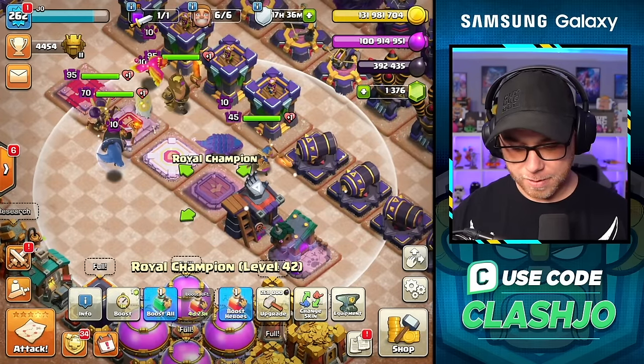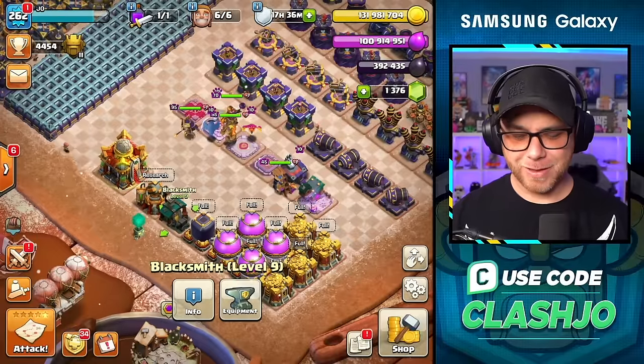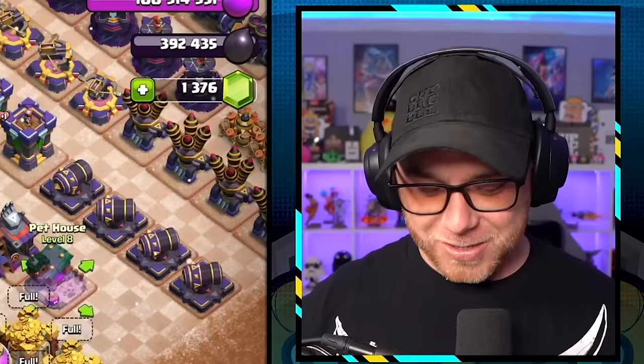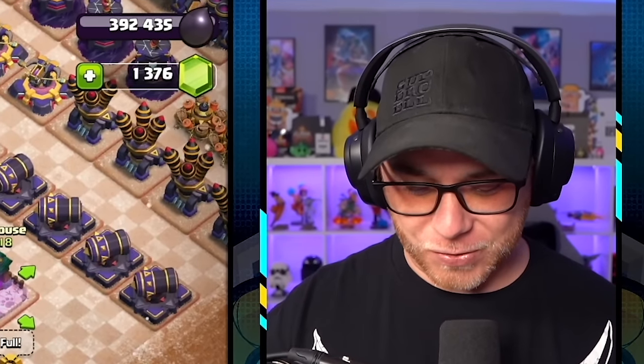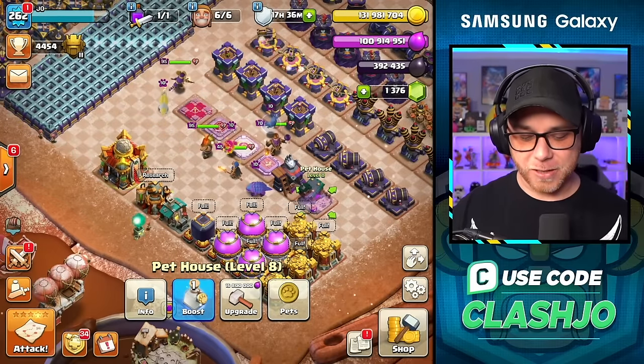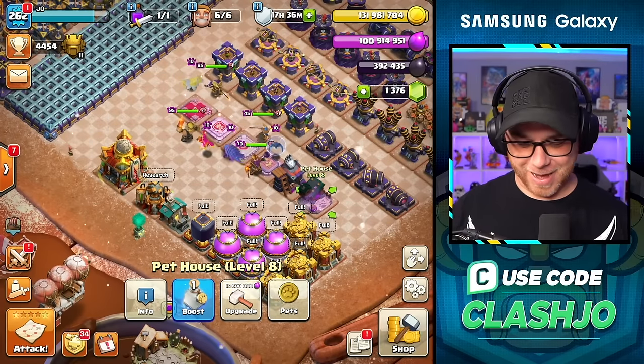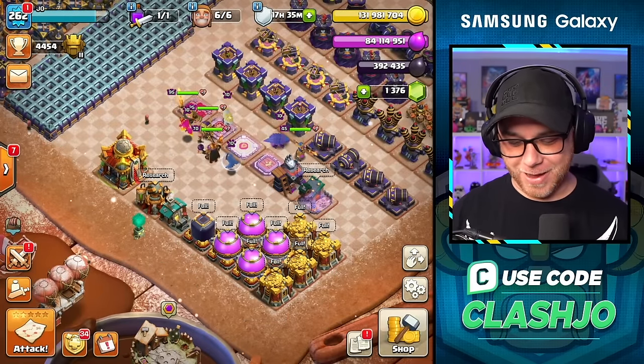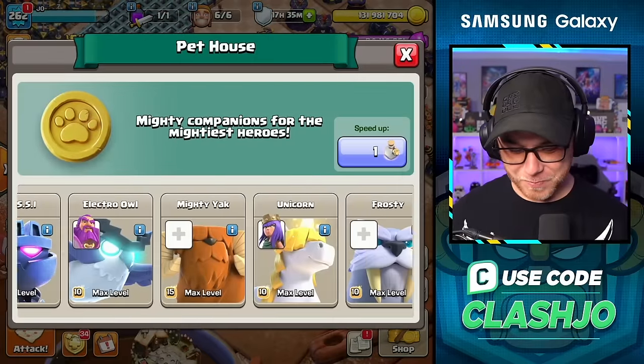And then we're going to the pet house and do two levels of the spirit fox. All the new stuff got me confused — the blacksmith and pet house look very similar. So 16 million elixir for the pet house upgrade, book it. Then spirit fox at 180,000 dark with a book, and then 188,000 dark with a book. I think we're going to have to pop a rune now — 24,000 dark elixir, that's really not bad.